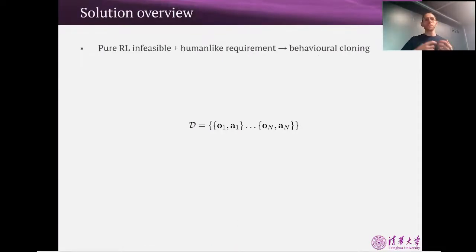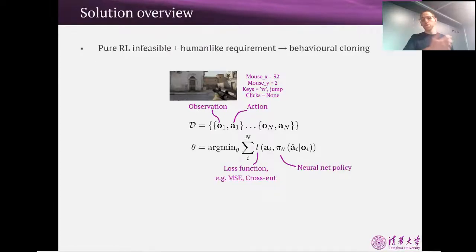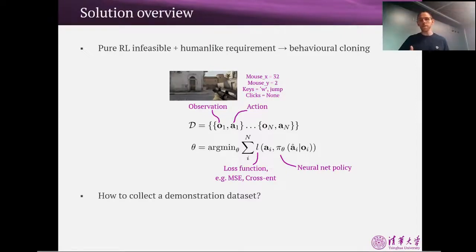Since we didn't have the compute for pure RL methods, and we're also interested in this human-like requirement, this led us to think about using behavioral cloning. With behavioral cloning, you collect a dataset from an expert or some policy you want to imitate that has both observations and actions. For us, the observations were screenshots of the game, and the actions were mouse movements, mouse clicks, and keyboard presses. Once you have a dataset, you minimize some kind of loss function to train a model to output the actions the expert would have taken. The challenge then becomes: where does this demonstration dataset come from?